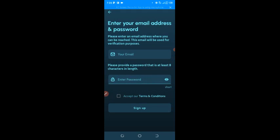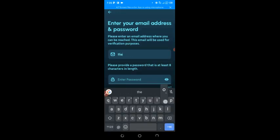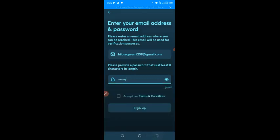Then you put in your email address in this section, then you put in your password — the password you want to use. After that, you click 'Accept' and then click 'Sign Up.'